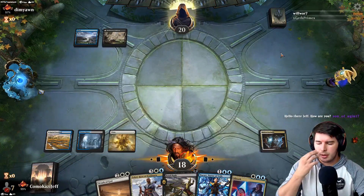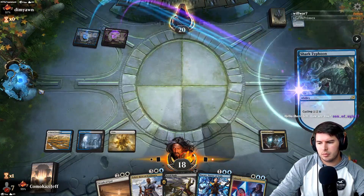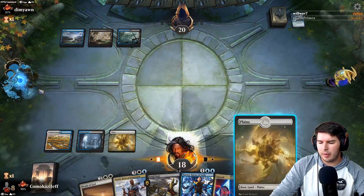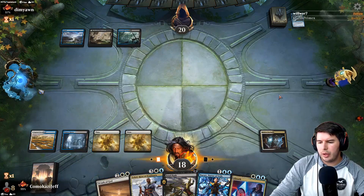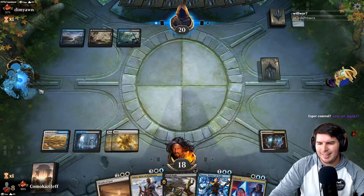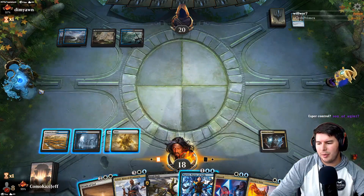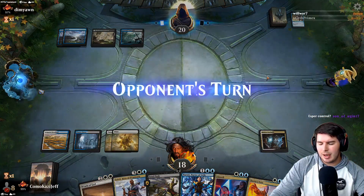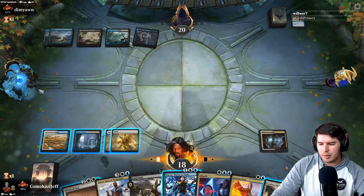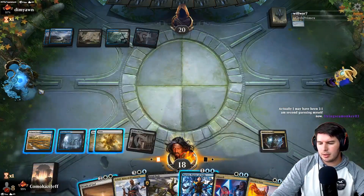We hold up counter spell and pass the turn. They cycle a zero — that's cool. It's just the land; they're holding up counter spells. We pass the turn — this is the side of control that I love. Dovin's Veto is nice — if we find another blue source we can play Narset and hold up Dovin's Veto, resolve it, and stop some card draw. That's not a blue source, so we just play tapped and pass the turn.